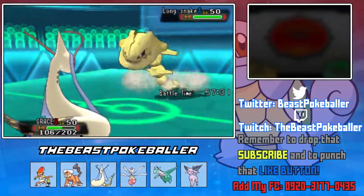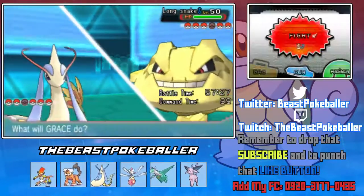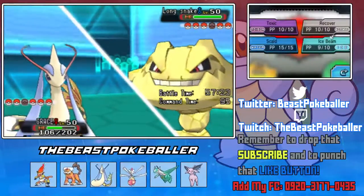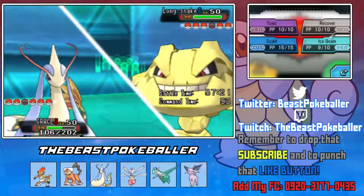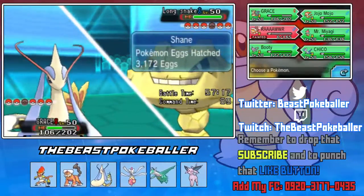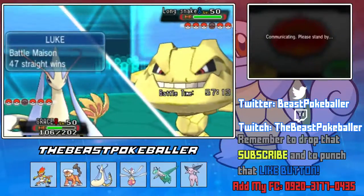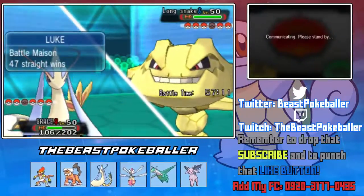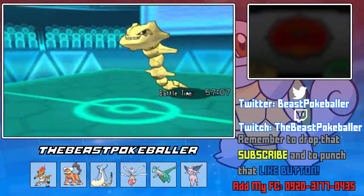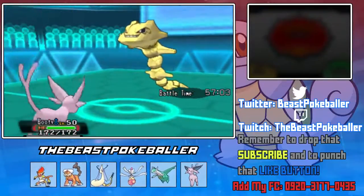He's gonna go into Steelix. Let's switch into Espeon — actually no, there's no point in switching to Espeon. We have Focus Sash on Infernape, so we want to keep our Rocks. Let's switch into Espeon and see if we can embarrass Shane — or we're gonna lose Espeon. That Booty be bouncing them Rocks, please.